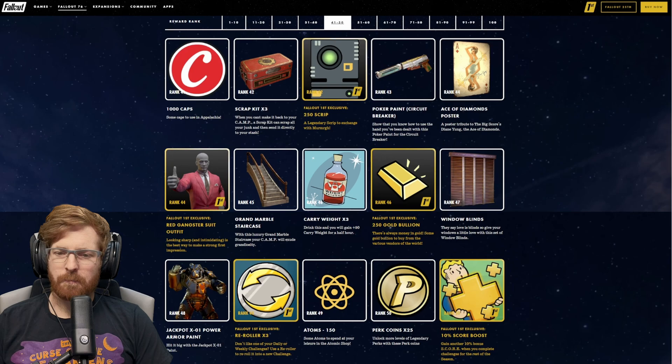For Fallout 1st members at rank 68, we have the Hellcat Jackpot Paint. At rank 69, we get the Queen of Hearts poster. For Fallout 1st at rank 69, 250 script. At rank 70, 150 atoms. At rank 71, we're getting five lunchboxes. For Fallout 1st at rank 71, we get the Interrogation Chair — kind of like that, to go along with the barber chair we have.